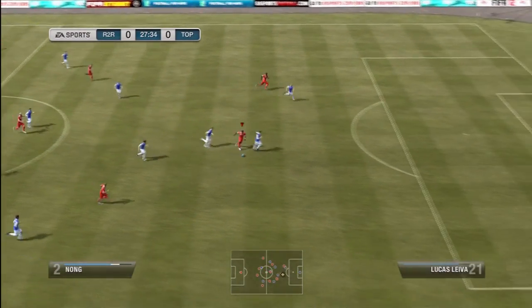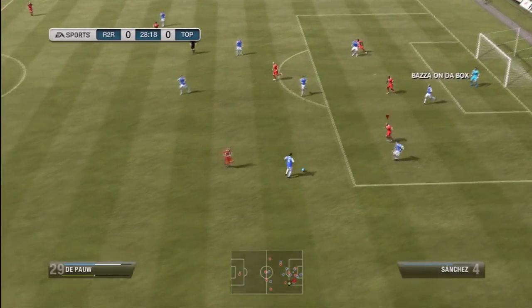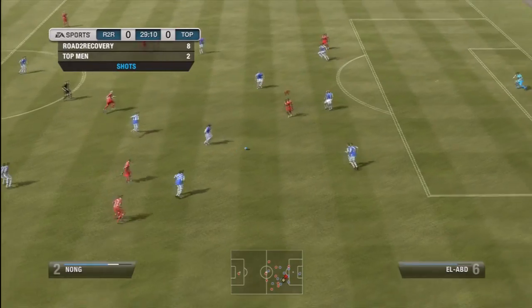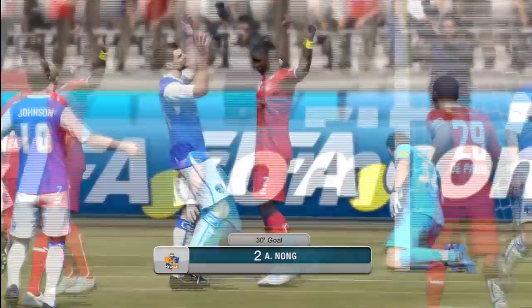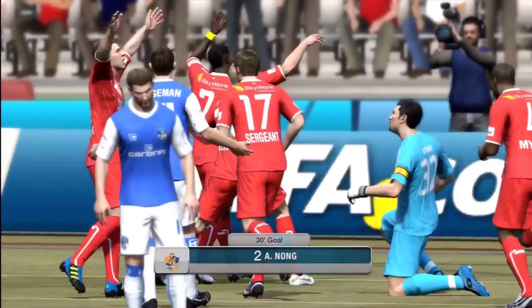Anyway, we're moving to our first game. We're playing a bronze team with a gold goalie, and this guy really didn't put up all that much of a fight to be honest. He was quite poor on the ball, although he did try some skill moves which was quite strange, because he seemed like a bit of a newbie. You can see here Nong going through and finessing that into the bottom left. Nong scores an absolute hatful today, so get ready for some Nong goals.